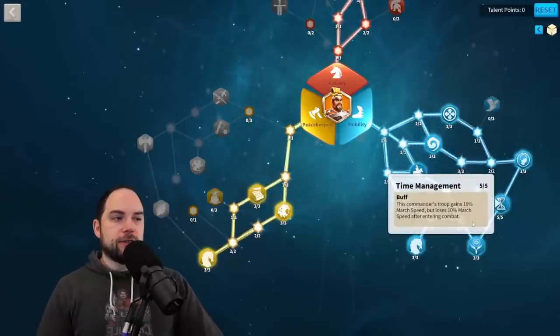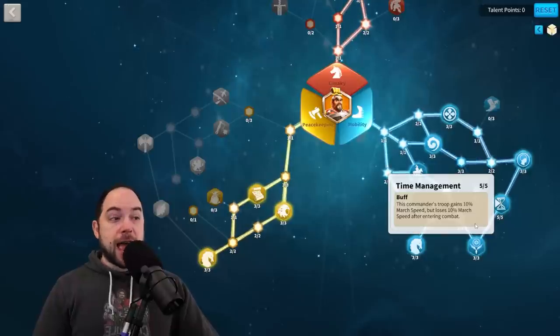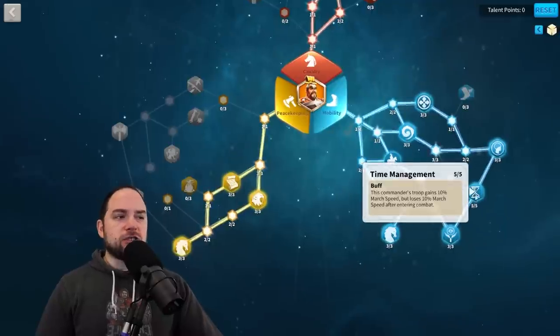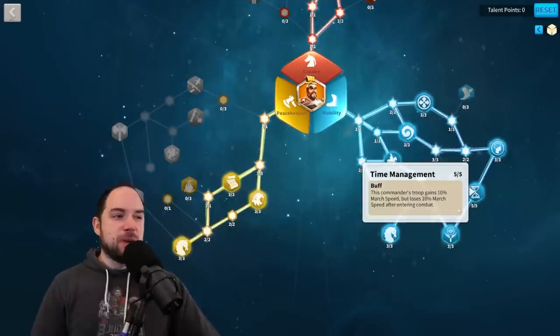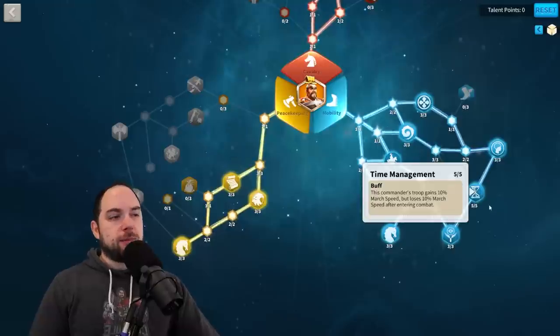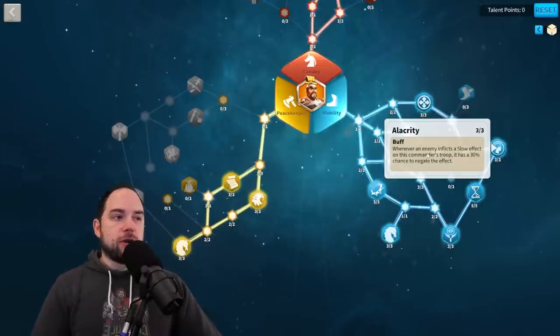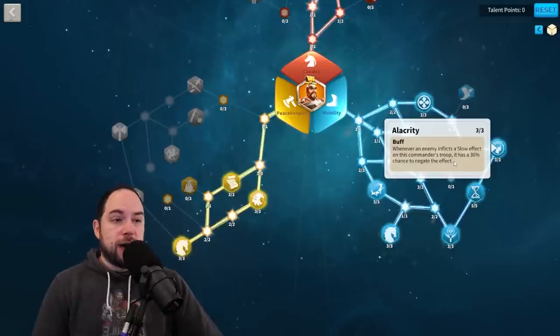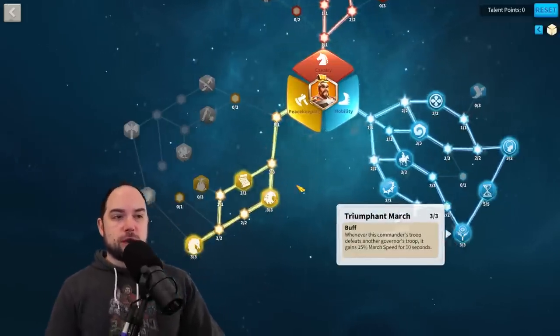Next we need to talk about Time Management. This one is a blessing and a curse. 10% march speed for five points is not very good, and you lose that march speed when you enter combat — these talent points actually suck. That said, Alacrity is really good: whenever your enemy inflicts a slow effect on you, you have a 30% chance to just negate the effect. For Mightiest Governor shenanigans, you defeat a troop and you go faster. Very good.